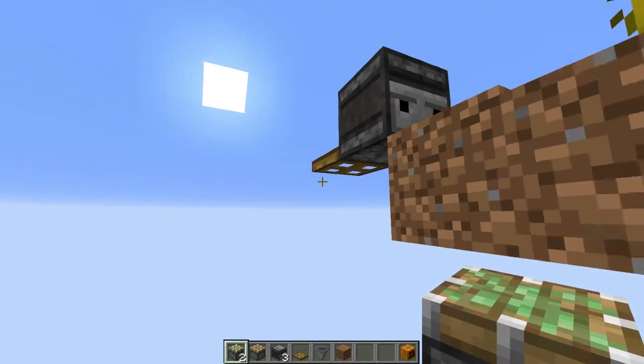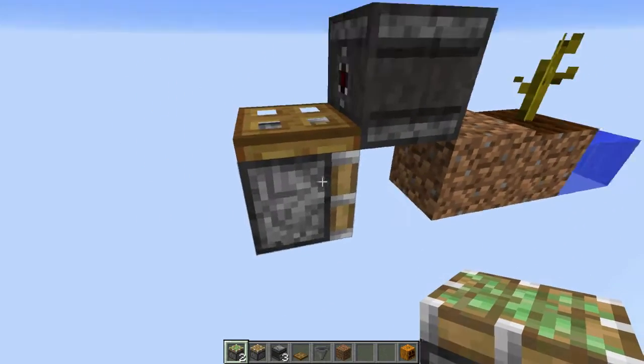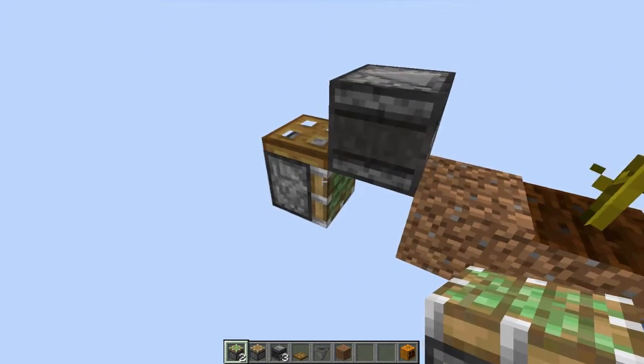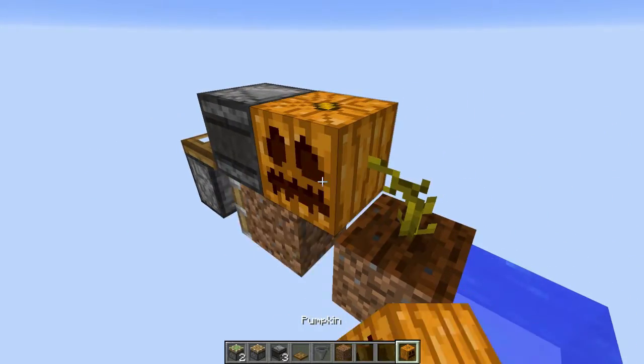Whenever a pumpkin grows, it'll update this trapdoor and open and close it really fast. So you just need to place a sticky piston here — it'll BUD the piston and update it from the trapdoor at the same time, thus pulling this back as seen here.